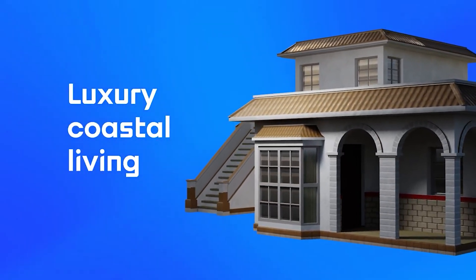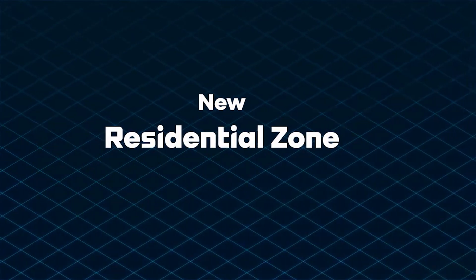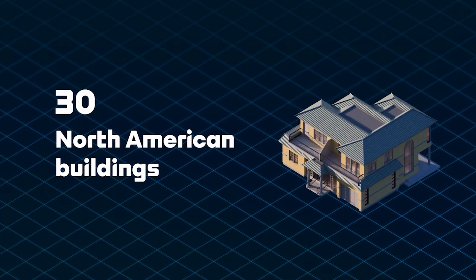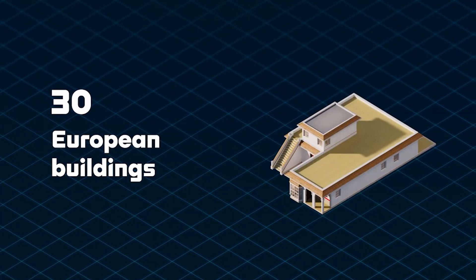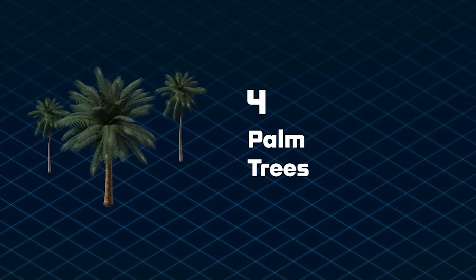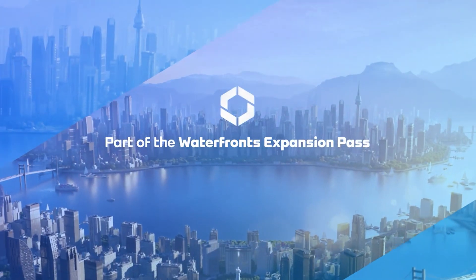First of all, you've got a Waterfront Zone, which is a new residential zoning option dedicated to waterfront buildings, allowing you to redefine your city's coastline. As for the Beach Properties themselves, each theme adds growable residential buildings for your new waterfront zone — from luxurious waterfront mansions to charming beachside cottages. You've also got signature waterfront buildings tailored to fit into both the European and North American architecture themes.